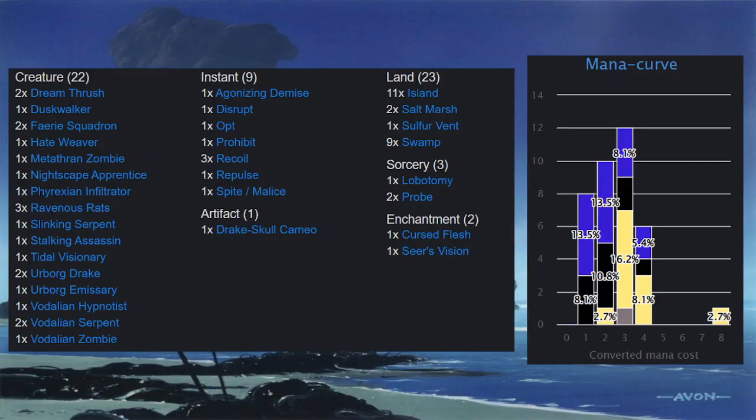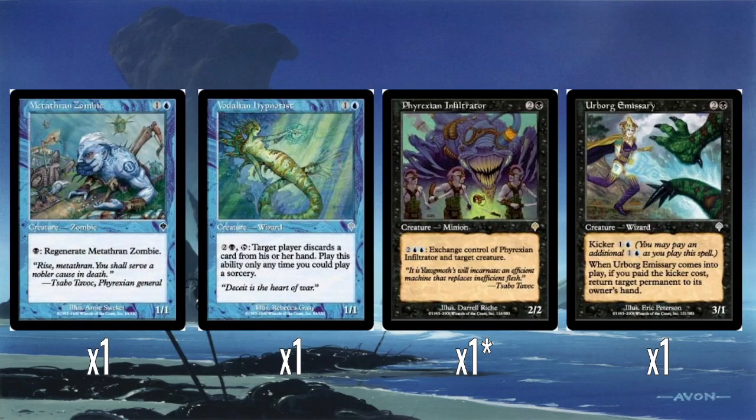So we have 22 creatures, 9 instants, 1 artifact, 3 sorceries, 2 enchantments, and 23 land, and the mana curve off to the side there. I would guess the theme of this deck is meant to be kind of bounce and disruption, because that's what blue and black does quite well. Let's start looking at some of these creatures.